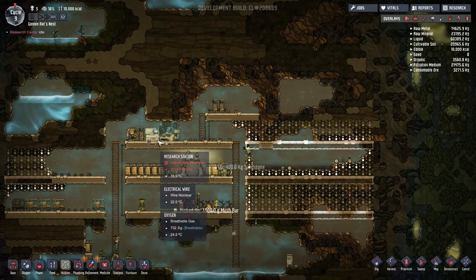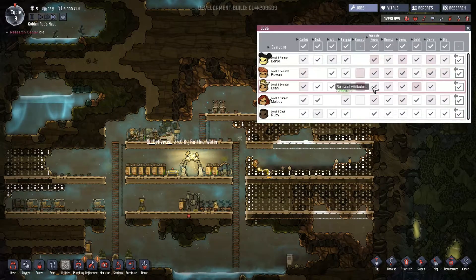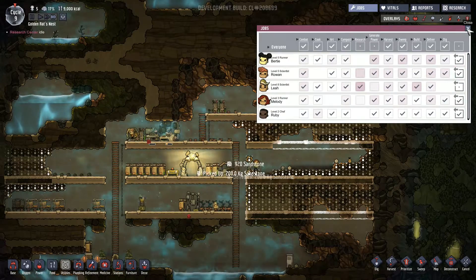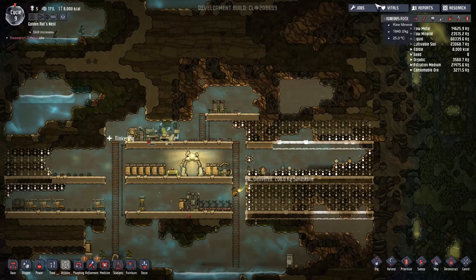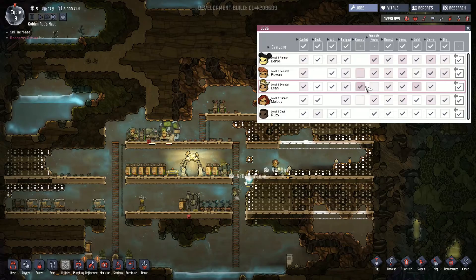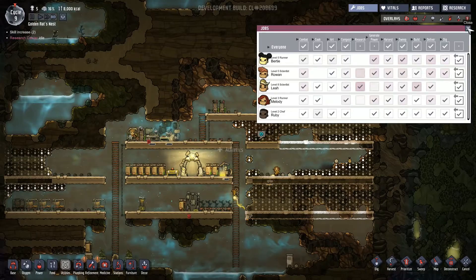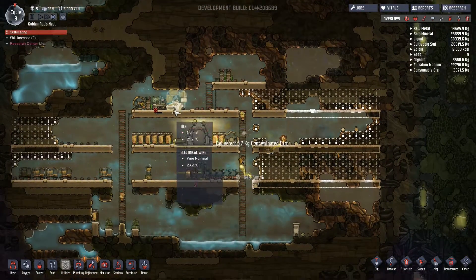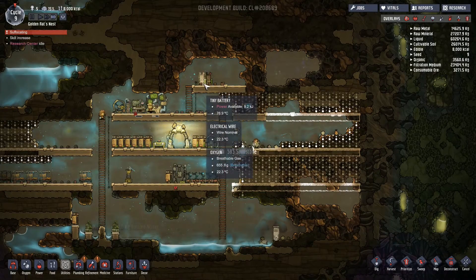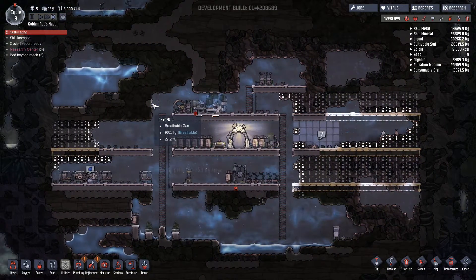The batteries are up and running — I didn't even realise. That's excellent. Let's make it so that our researcher doesn't generate power so he just carries on with the research. Basically we want him to just do the research and not have to worry about doing the power stuff. Once these things are charged up we should have a little while to keep things working.